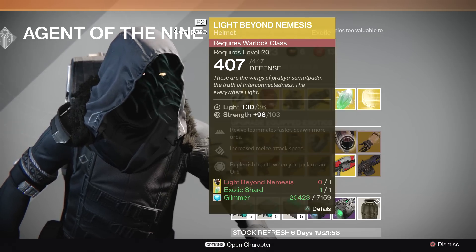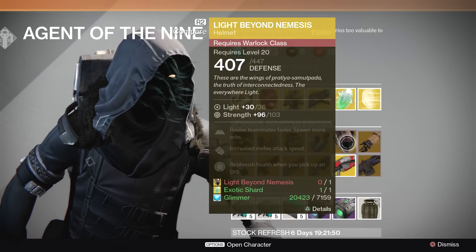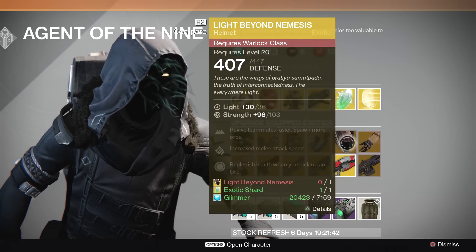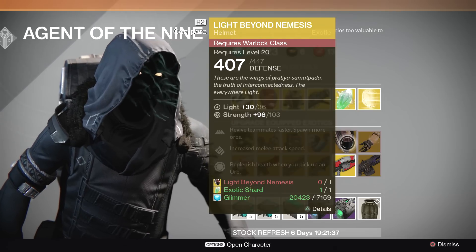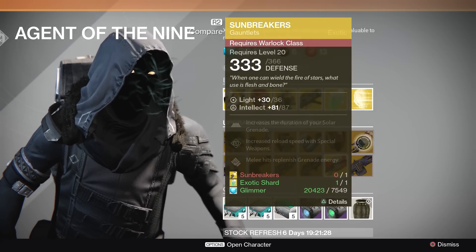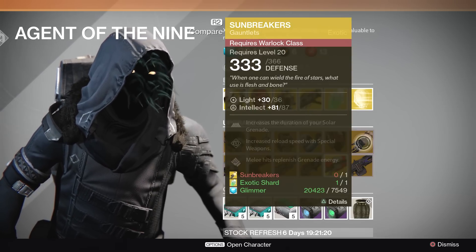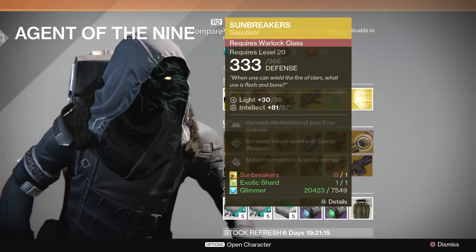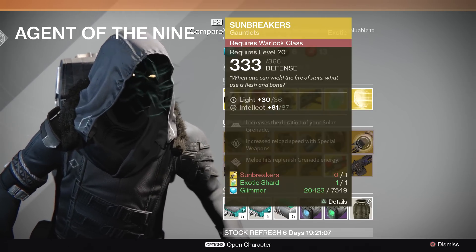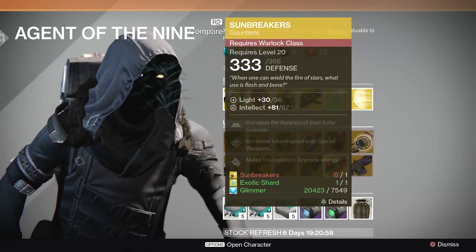We have the Light Beyond Nemesis. I see a lot of people running around with this because it looks so cool. It offers revived teammates faster, spawn more orbs — your teammates are really going to appreciate that — increased melee attack speed, and replenish health when you pick up an orb. This is one of those helmets that constantly is giving; you don't need to be using a specific grenade, it's really just going to always be helping you out. The Sunbreakers for the Warlock class increase the duration of your solar grenade, increase reload speed with special weapons, and melee hits replenish grenade energy. This one requires a specific class and a specific grenade to fully benefit from. If you are a Warlock that likes the solar class and the solar grenade, you may like these, but I would save exotic shards for upgrading something more useful unless this is really your only choice.